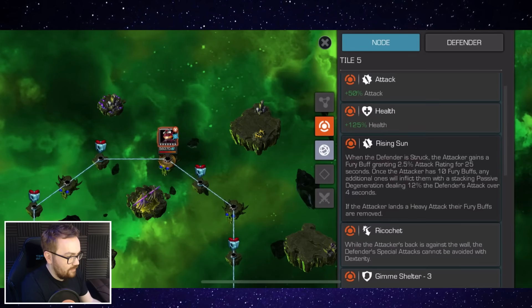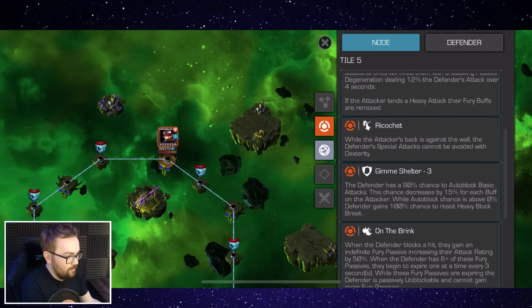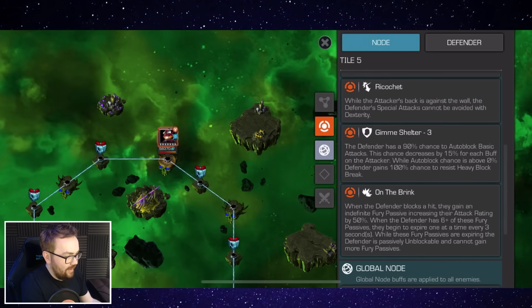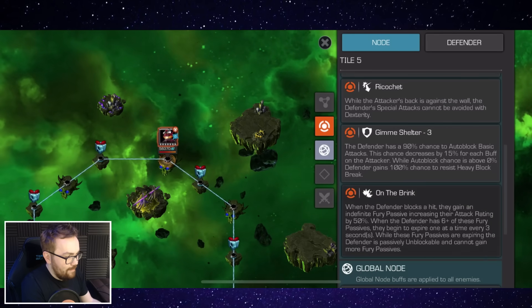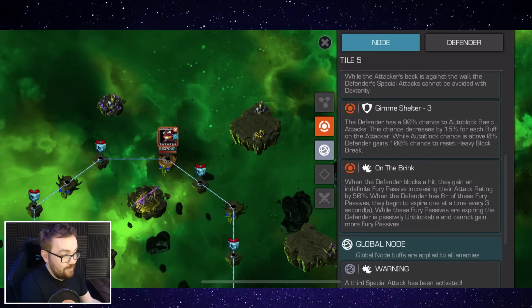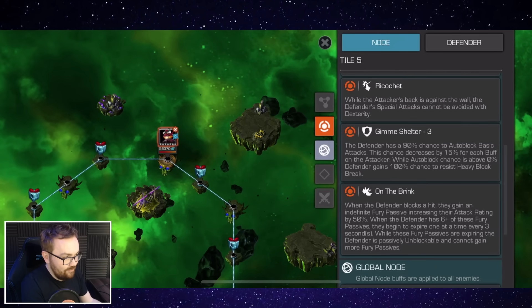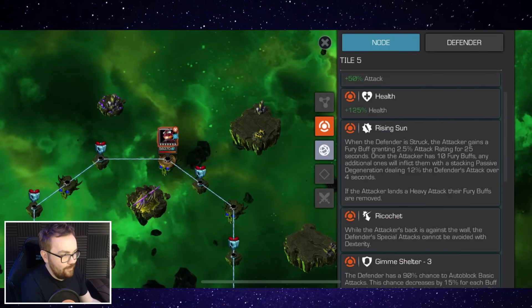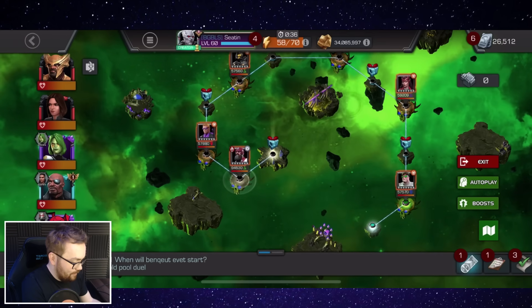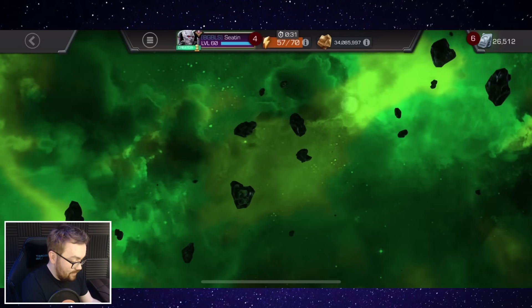On the Red Goblin node — potentially a random cosmic — there is auto block on basic attacks, you've got the Rising Sun node, and whenever the defender blocks or gets hit they gain an indefinite fury passive. If they gain more than six of these they become passively unblockable. So just be very careful and try to intercept when you can, but it's made more difficult by the auto block node combined with Rising Sun requiring you to knock down the opponent.